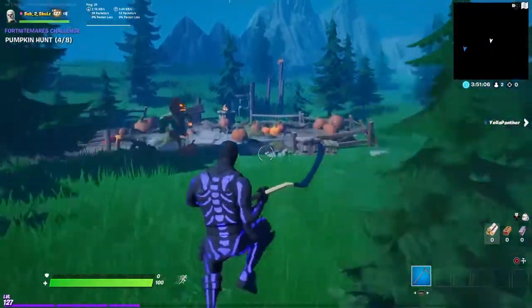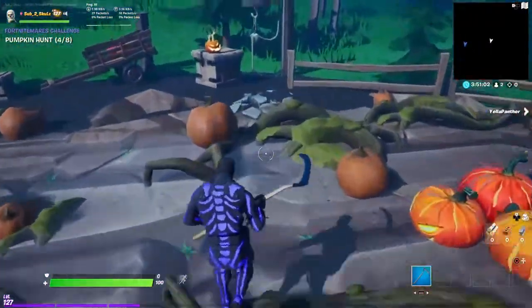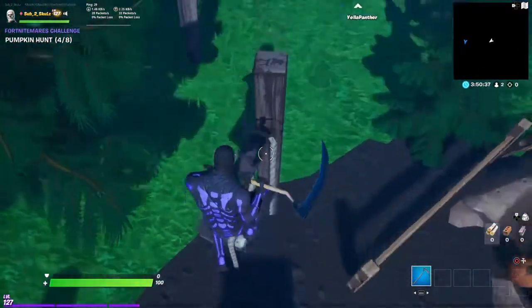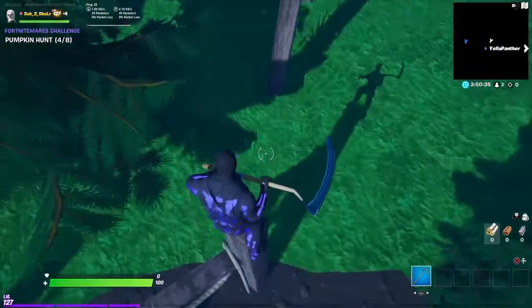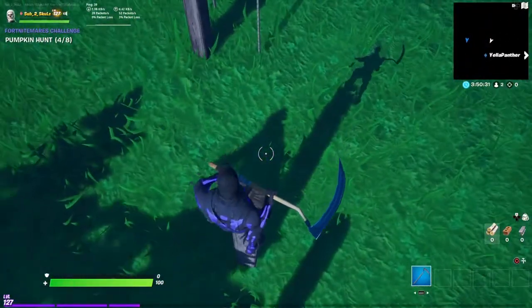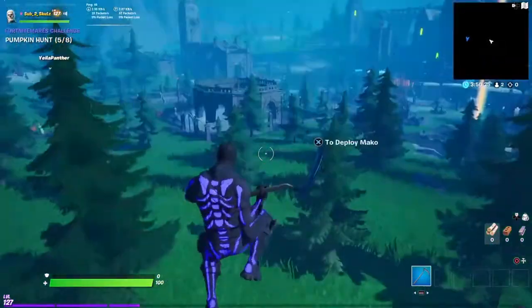Then you have to do some parkour — I'll just go ahead and do it real quick. If you do this parkour right here and then go up here, you get this pumpkin right up here. You just have to do the parkour; it's not too hard.